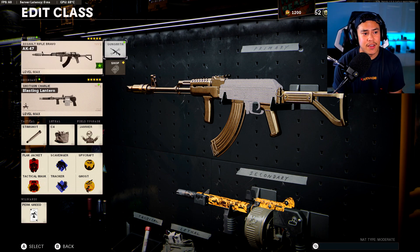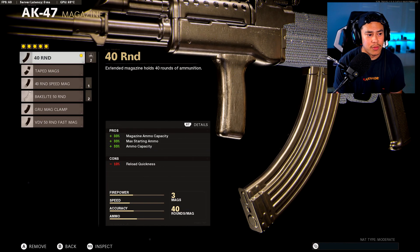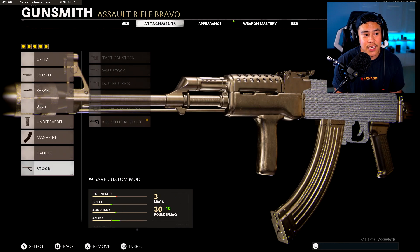Last but not least, we have the AK-47. For the AK-47 we got the GRU Suppressor, VDV Reinforced, Fore Grip for the underbarrel, 40 round magazine, and the KGB Skeletal Stock. The reason I gave the slight edge to the Vargo 52 over the AK-47 is because the AK-47 has a slightly slower mobility. When you compare it to the Vargo 52, I just feel a little more mobile with it — not to say the AK-47 isn't mobile at all, just stating how it feels when I use the weapon. That's why we're going with the KGB Skeletal Stock.